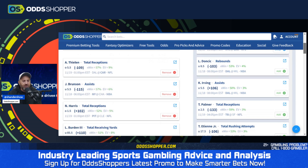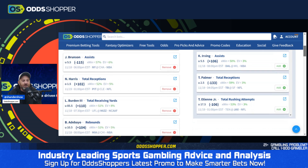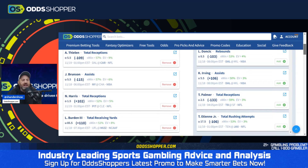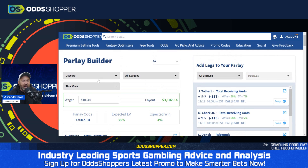So at plus 30-to-one right now, it has built us a parlay. You see Adam Thielen, Jalen Brunson, Najee Harris — college football is involved, NBA. This is really spanning the globe here across multiple sports.